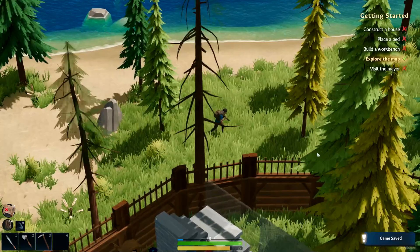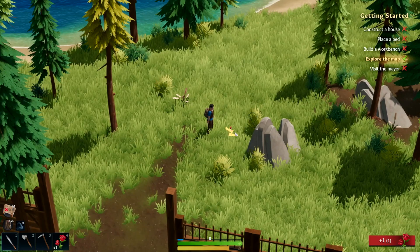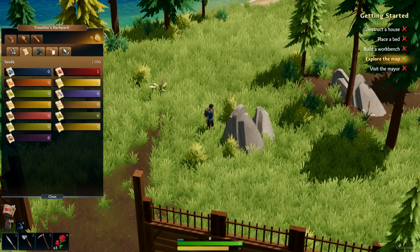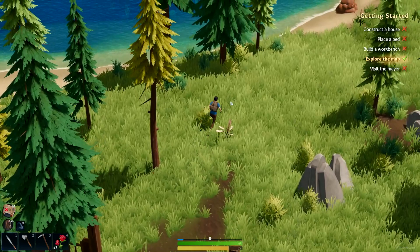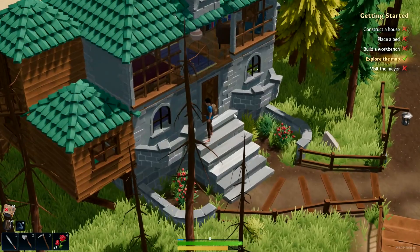Getting a little rhythm to the chopping, I think it'll work out. Let's go take a look around. I picked up roses — what do roses do besides look pretty? Quest log says I need to build a workbench, bed, construct a house, and visit the mayor.